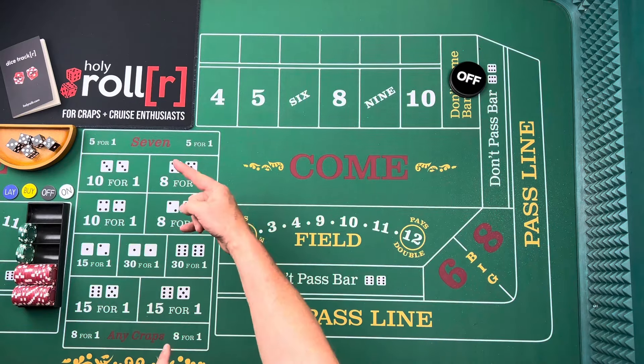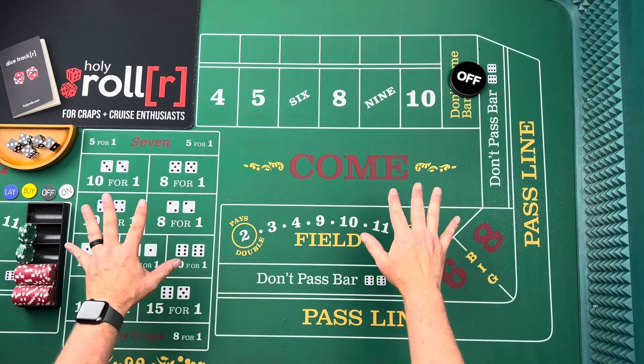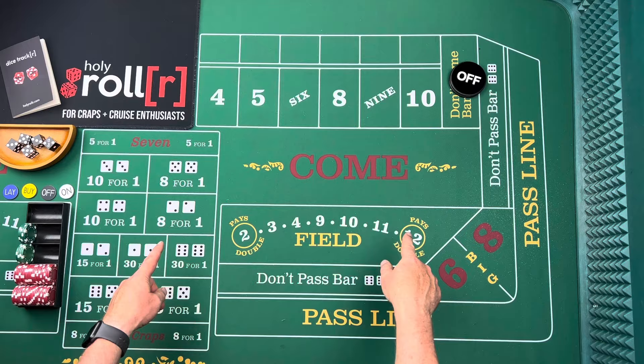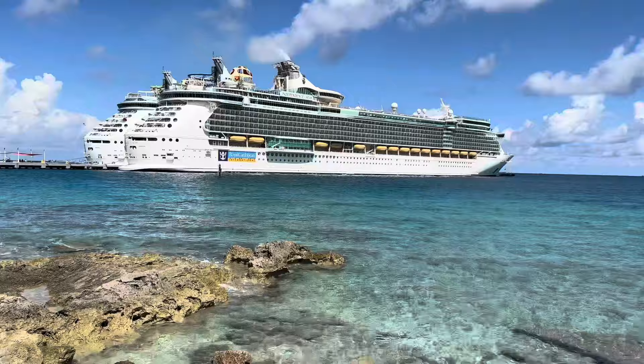Hey, what's up everybody? Brian here with The Holy Roller, playing craps on a cruise to earn a free cruise. And today I'm showing you the optimal, the best strategy that I would use if I had $400 at the craps table. $400 strategy? Here we go. Welcome to The Holy Roller, where it's all about playing craps, earning free cruises, and a whole lot more. Thanks for watching.